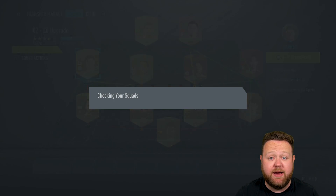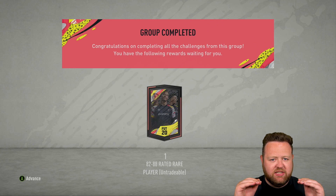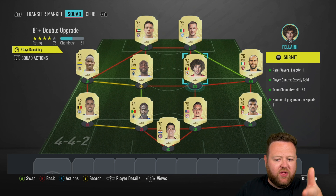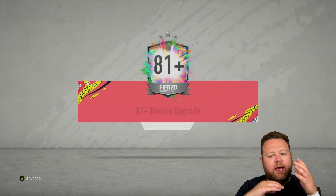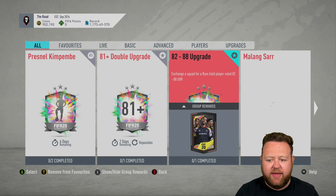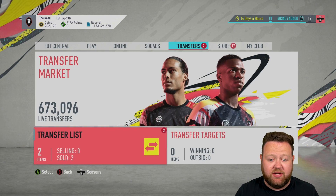For the first sort of like half of this episode, I wanted to use all of that lovely bottom feeder fodder that I have - the gold rares that are not very high rated, the non-rare golds, and the bronzes in my club - to complete a bunch of 82 to 88s and a bunch of 81 plus double upgrades. So with that, we're going to be getting ourselves, hopefully, some half decent fodder. That would be ideal.